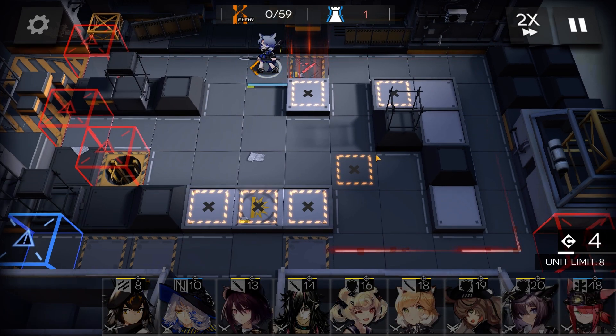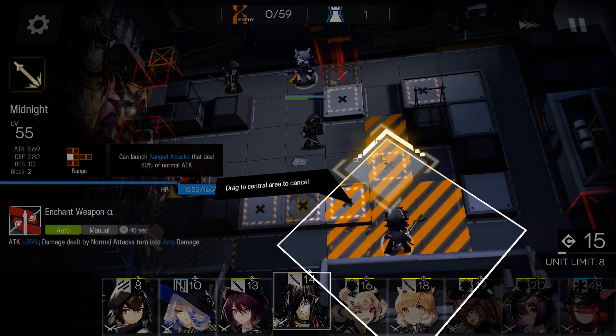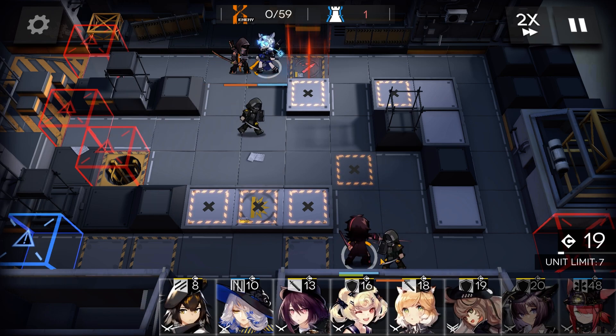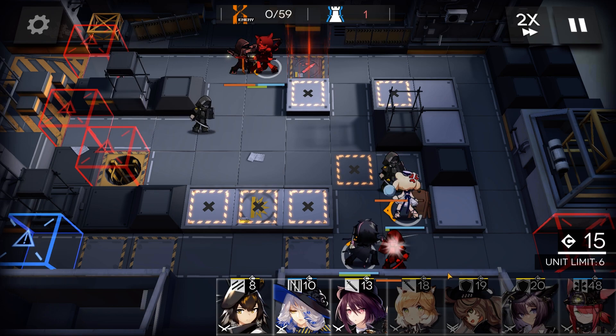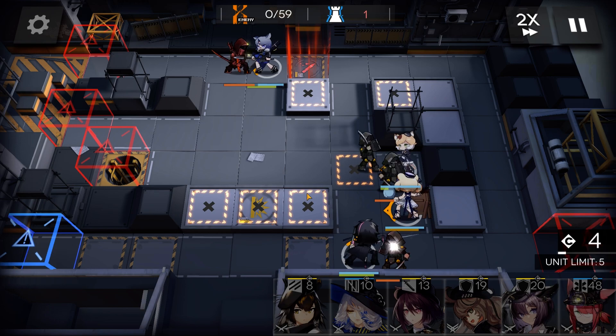Deploy Fang. You will need a Vanguard with comparable stats to survive and not DPS too hard. Deploy Midnight facing up, or any ranged guard. Deploy Gummy or any healing defender. Use Moose, a Ranged Arts type guard.